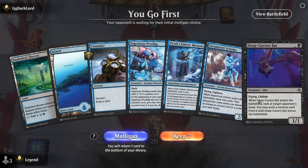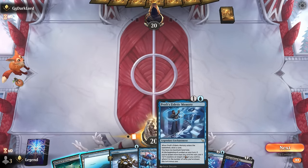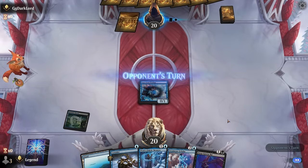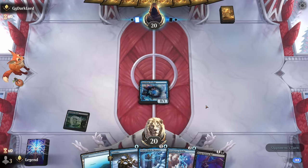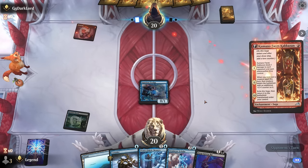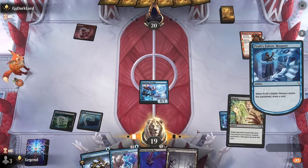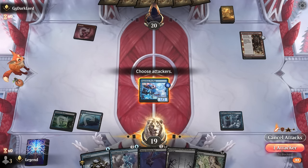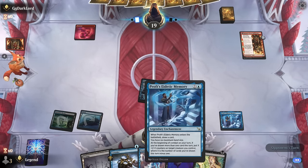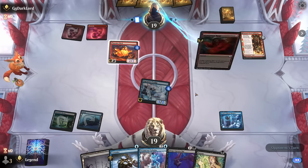We're on the play and I'm tempted to keep this hand. We've got Prodigy, which I could play on turn one to go with Memory on turn two. I could also play the Bat first to check out the opponent's hand, but the sooner we play our enchantment usually the better. Opponent with Kumano — a Phoenix Chick with a counter. Can they take out the Prodigy? Just a Monstrous Rage. So we've got a nice card draw engine going here to draw two cards per turn.